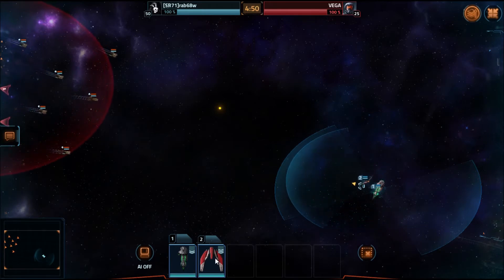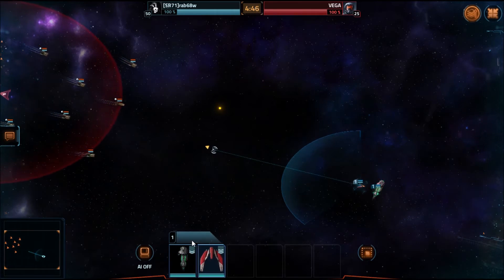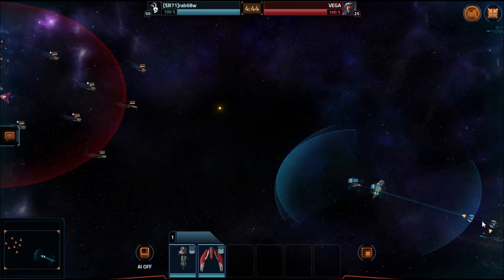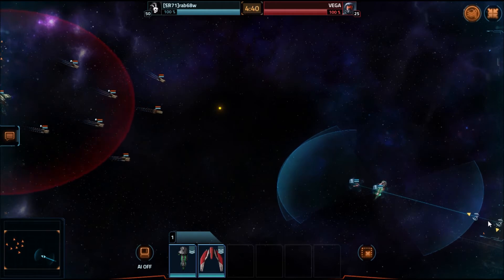So what I did here was run two ships that were both running Nova. I've got a Tornado with Nova and then the Annihilator with Nova. I get them into the same firing arc so they shoot at the same time.